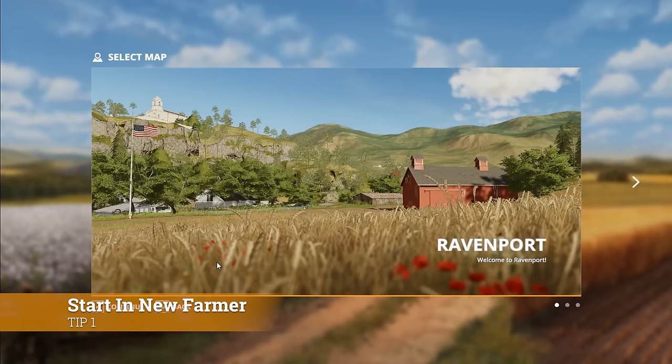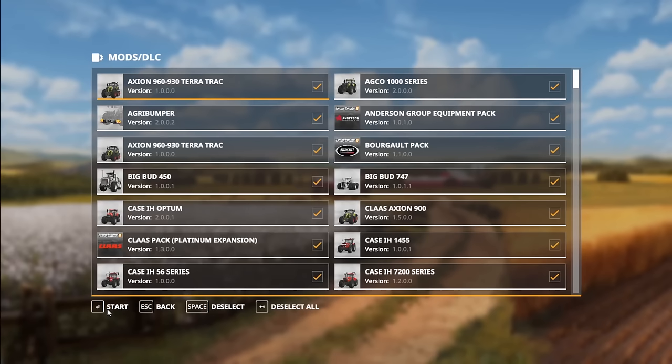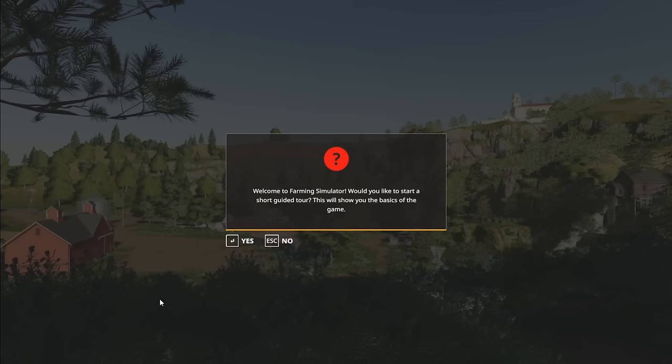The first tip I have for you is start in New Farmer mode. If you start in New Farmer mode, it will give you all the basic equipment you need to get a farm off the ground. I also recommend starting in Ravenport, because there's actually a tutorial there to help you out. So just start in New Farmer mode and I'll show you what I mean once we get into the game.